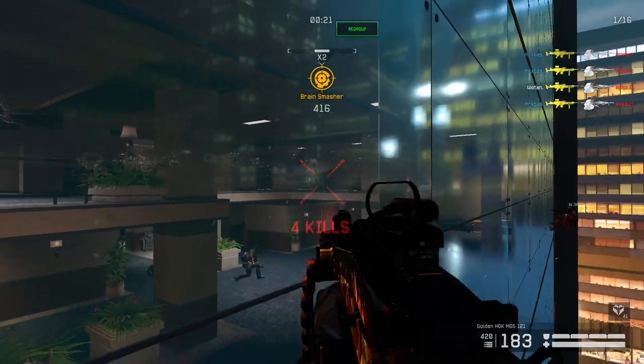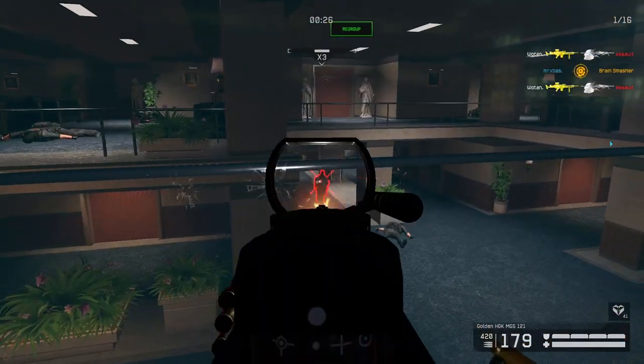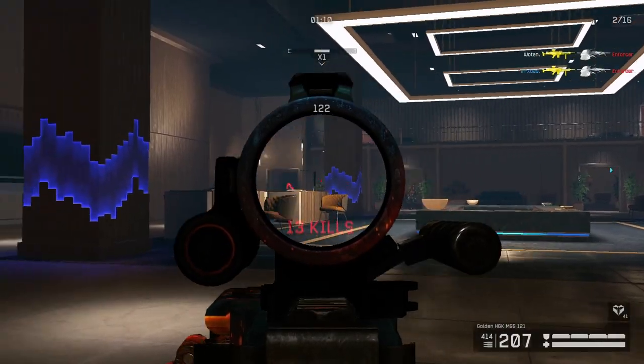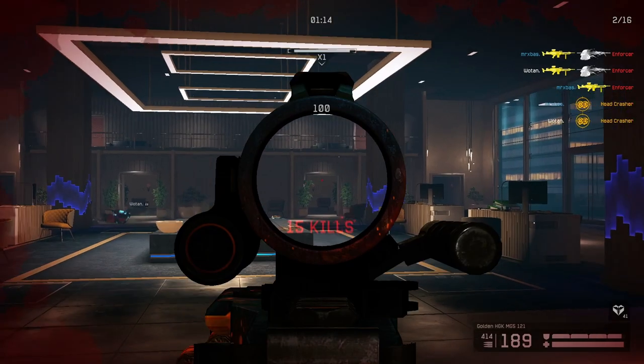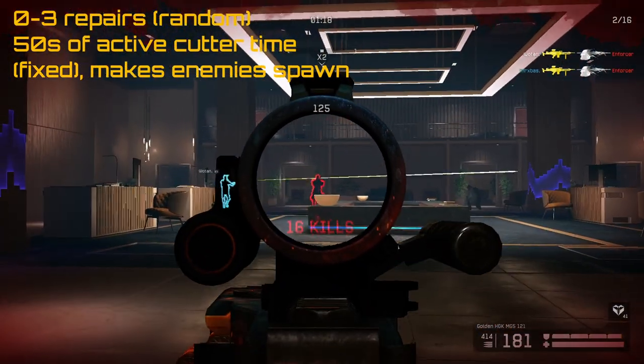On every balcony, there are 10 enemies spawning per floor, excluding turrets. You can see that the stage is finished if you are able to climb up, or if the doors are closing. As you get onto the main defense floors, one of you needs to always stay close to the cutter, as every wave requires the cutter to be active for 50 seconds, where you have to repair within 0 and 3 times.